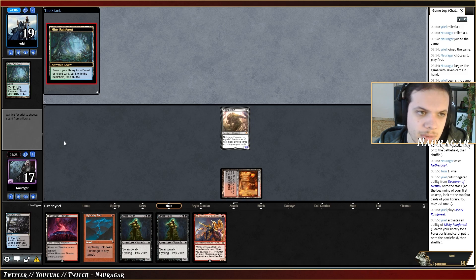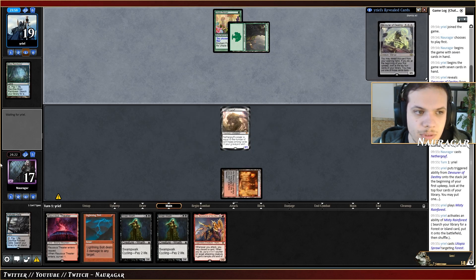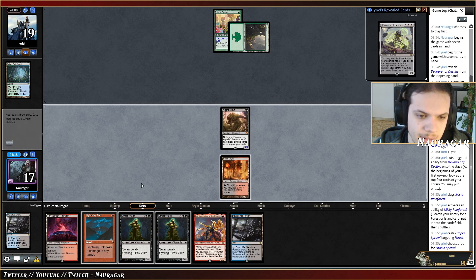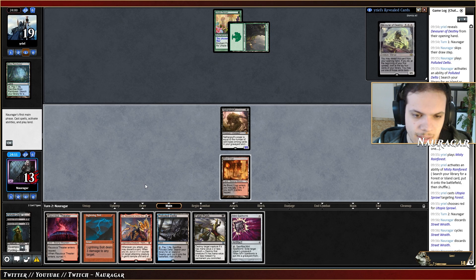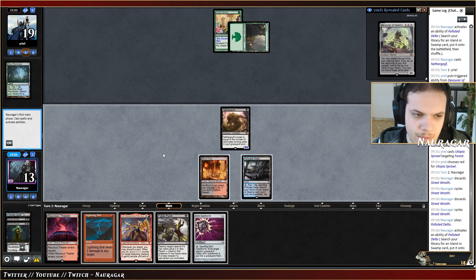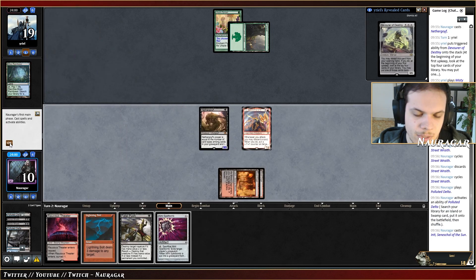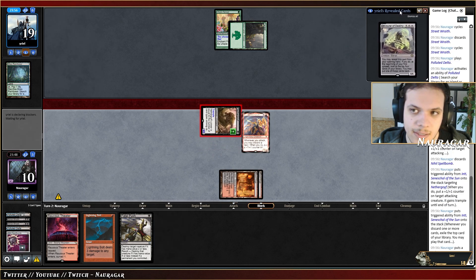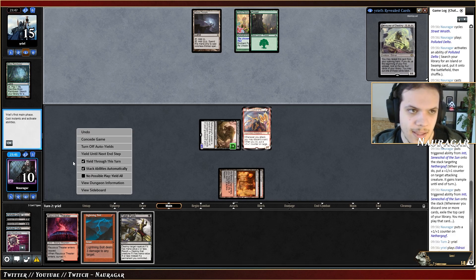Ancient Stirrings turn one, Utopia Sprawl. We have Molten Collapse to get rid of Utopia Sprawl — not going to do that now but it's an option. I'll cycle to push, that's useless, cycle again. Cast Inti and discard the Spellbomb which is useless just to push more damage — two more damage actually. Fire exile — that's kind of sad. Next turn we have six, nine, ten damage.